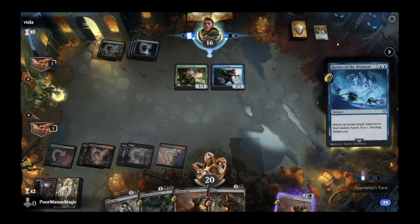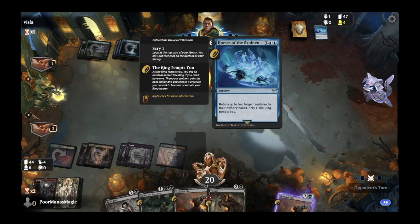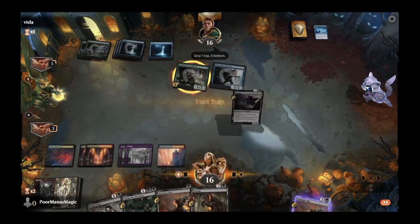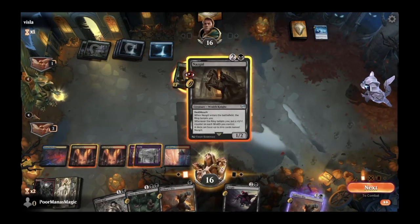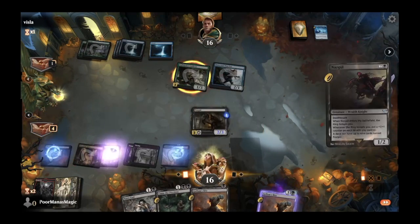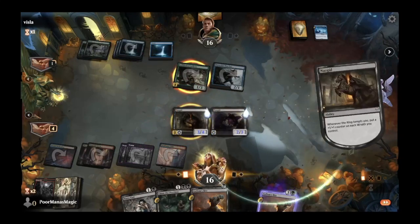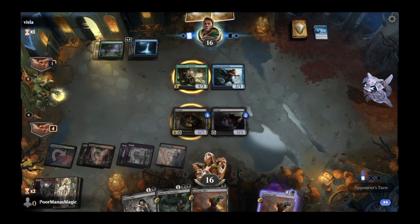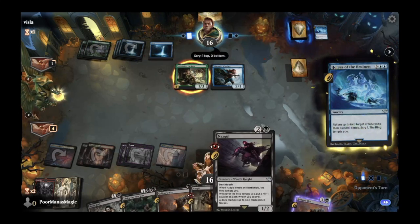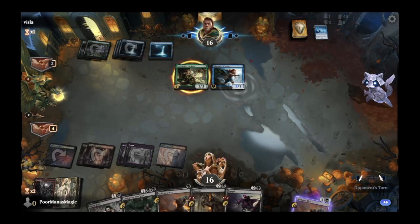Opponent plays Horses of the Bruinen — returns up to two target creatures to their owner's hands and they scry one — so they bounce our Nazgul and get a ring. They now have Loflorian Lookout with a ring. But we have a lot of Nazgul. We'll play out our Nazgul, get our ring going, and see what opponent wants to do next. The obvious best outcome is playing all nine Nazgul, but if opponent keeps drawing into Horses of the Bruinen and bouncing our creatures it's going to be slow going.